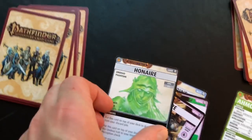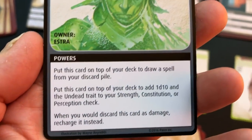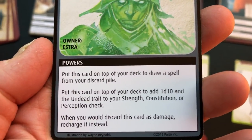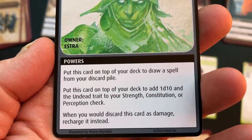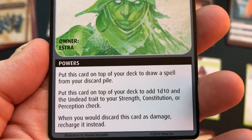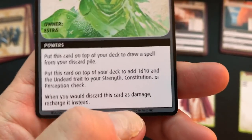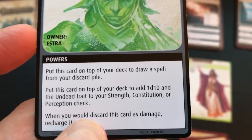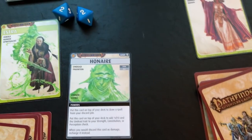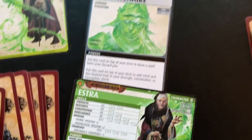He is an ally — an undead phantom owned by Estra. Put this card on top of your deck to draw a spell from your discard pile. Put this card on top of your deck to add 1d10 and the undead trait to your strength, constitution and perception. When you would discard this card as damage, recharge instead. Basically you can keep using him. And though she only has the strength of a d4, with him she's actually going to be adding a d10 — that's pretty awesome.